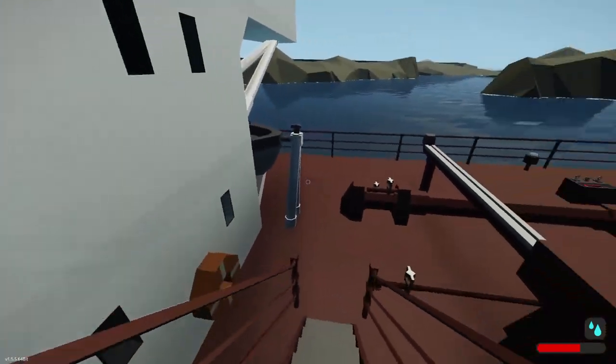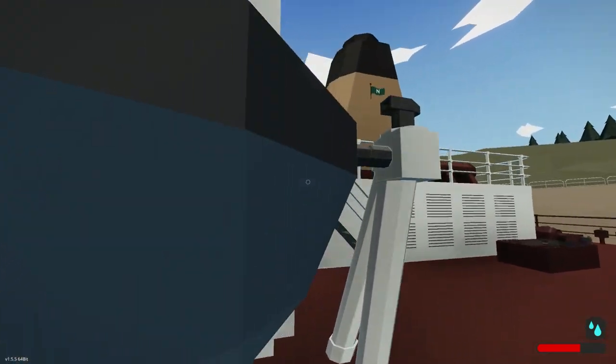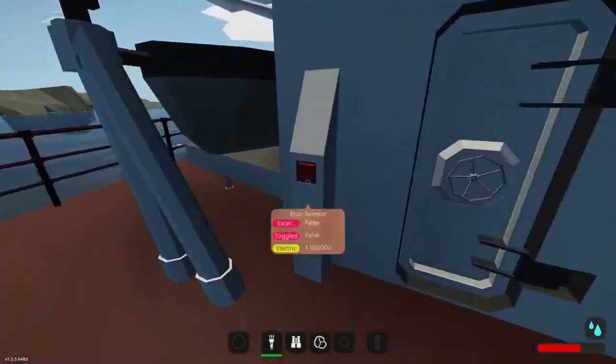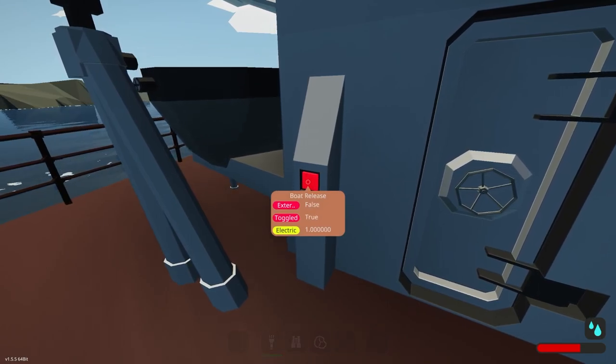Let's go into the helm somewhere. Looks like we have some nice little boats. Are these actually usable? Looks like they are actually connected — yeah, looks usable. Let's come down here and release. Oh, we can release the boat. And we did.